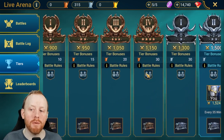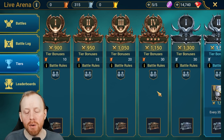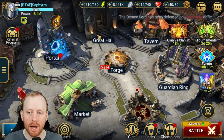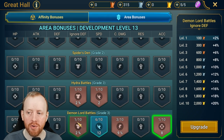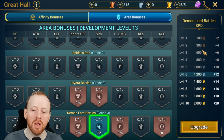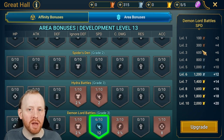Once you've left bronze, you can never earn bronze crests again, because the natural daily decay in silver means you can't decay back into bronze. If you don't get out of bronze initially you can decay back down and earn a few more, but the average player who makes it out of bronze will earn approximately 1,700 bronze crests and no more.